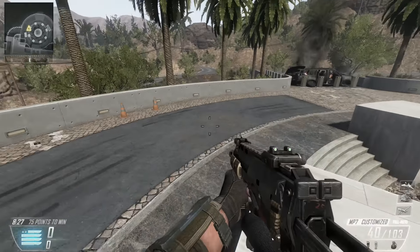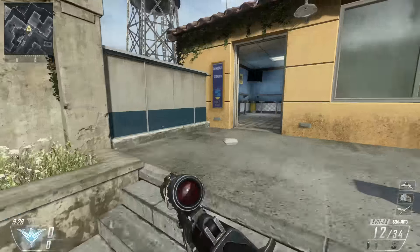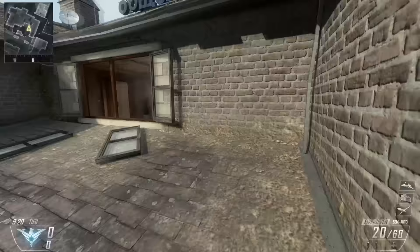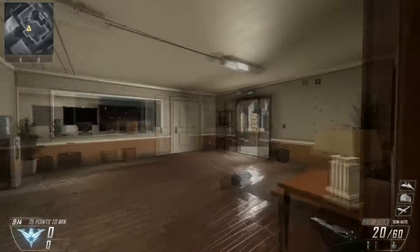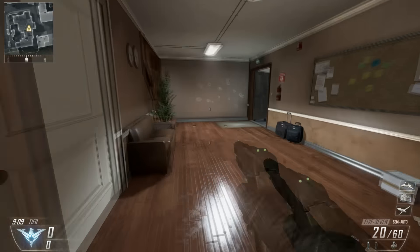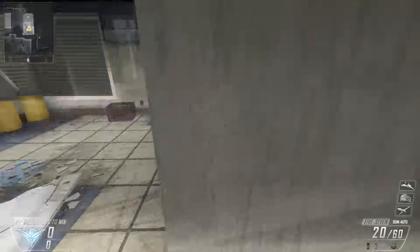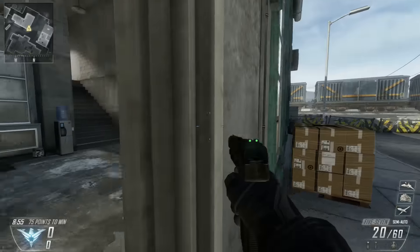Coming in at number one is Standoff from Black Ops 2 — my all-time favorite map in Black Ops 2 and my favorite Treyarch map overall. One reason this map is so great is the layout. You can go straight from spawn to the buildings and snipe the opposing team, which is great fun. If you want to use an SMG you can go into the house for close-range firefights. Shotguns in the buildings, flanking around the back ends — it suited every single play style.